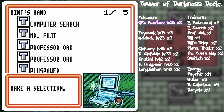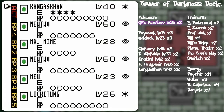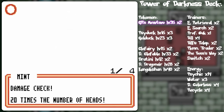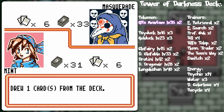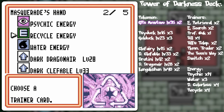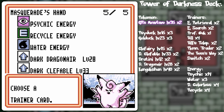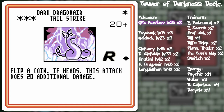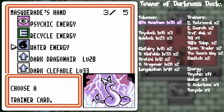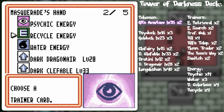Even if the Dark Dragonair pops out there it's not that big of a deal. I might just super energy removal now just to mess with them — sure, that recycle energy will go back to his hand, but that's gonna throw him back a turn. I'm thinking about computer searching for another double colorless. I think we're in decent shape. Two energy for 40 — energy removal. But that Dark Golduck will take quite a bit to power up — well, two more turns. Sneak Attack — nothing I can discard, but it's good to know Dark Clefable is in there. Dark Dragonair is just not really much of an attacker in on itself — it's gonna do 20 damage with three energy 50% of the time, so I'm not generally too worried about it.